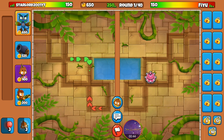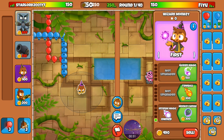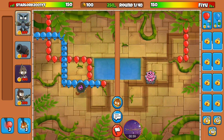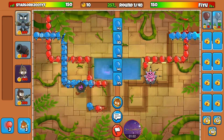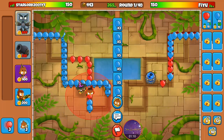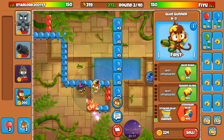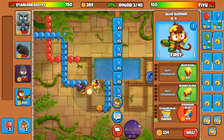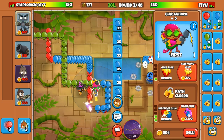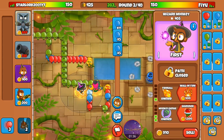Alright, so it begins. Placing down a wizard as always with three basic upgrades. He wants to start sending blues instantly, so I shall do the same. I'm going to place down a glue monkey and instantly start it on the bottom path.